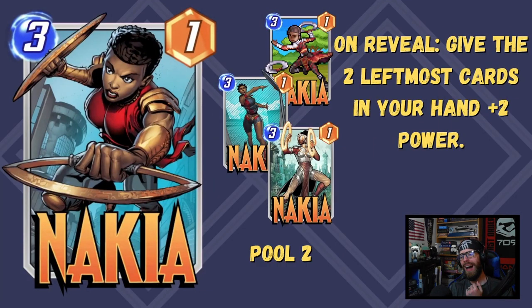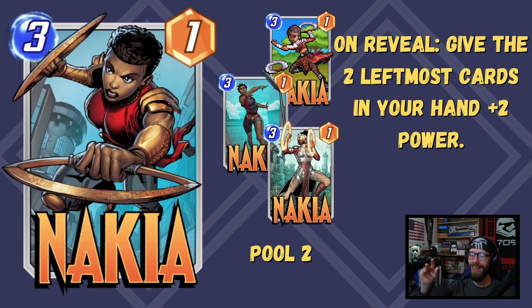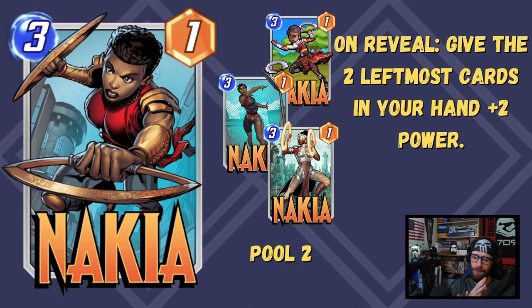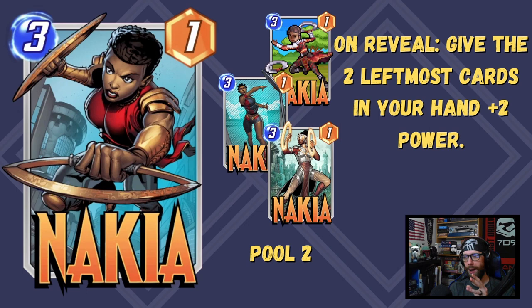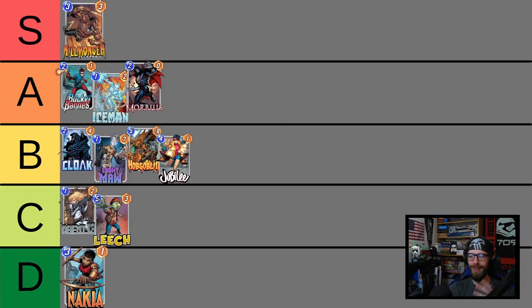Now we're looking at Nakia. The devs have kept tinkering around with her — she used to be absolutely everywhere, adding a plus two buff to your entire hand, then cut down to just two random cards, and now settled on giving the two leftmost cards in your hand plus two power. This gives you some agency in setting up your hand to get buffs on targeted cards, like Multiple Man, Swarm, Deadpool, Human Torch. However, her stat line is just so weak — three cost for overall five power. There's usually a better 3-drop to play in her place, so I'm putting her down in the D tier.